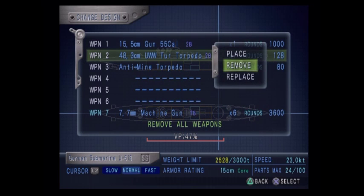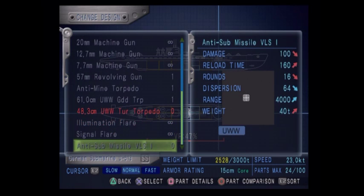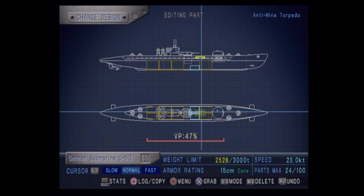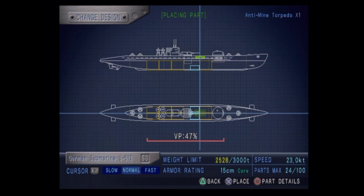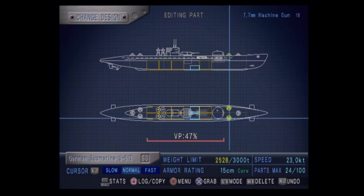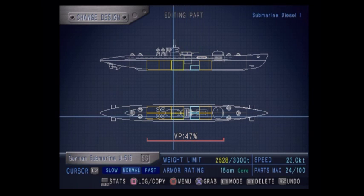I want to see if we can replace this with anything - I don't know if we picked up any special ones. It doesn't look like it. These here are anti-mine torpedoes. Normally how you deal with mines is with machine guns, but machine guns can't be used if you're submerged. These can, so if you see mines in front of you just launch a few of these downrange and it'll take care of the mines without you having to surface, which for a submarine is very risky.